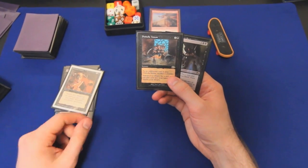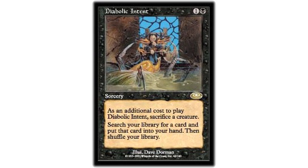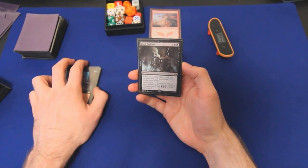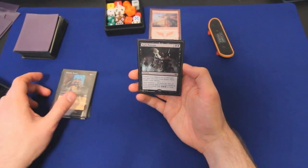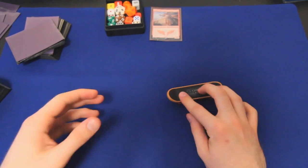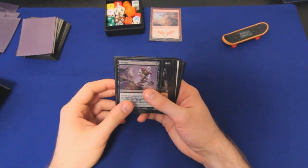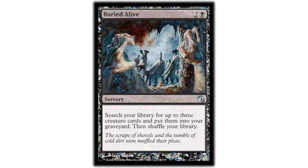Demonic Tutor. Diabolic Intent is just a Demonic Tutor reprint but also requires you to sacrifice a creature — but that's a feature, not a bug in Alicia. We sac our Solemn Simulacrum and then reanimate it with Alicia in lieu of any other sac outlet. And Dark Petition — one of my favorite cards from Origins, another Demonic Tutor. It costs five, but if you have Spell Mastery — two instants or sorceries in your graveyard — it rituals and effectively costs the same as Demonic Tutor. Often in Alicia when we cast a tutor, we're tutoring for another tutor, specifically a graveyard tutor: Entomb or optimally Buried Alive.